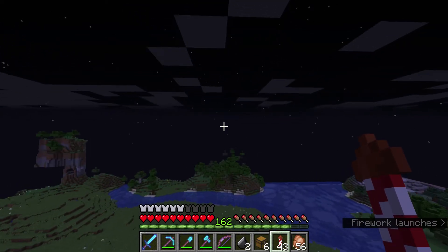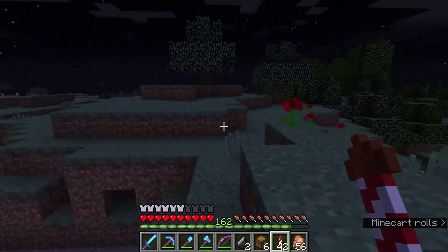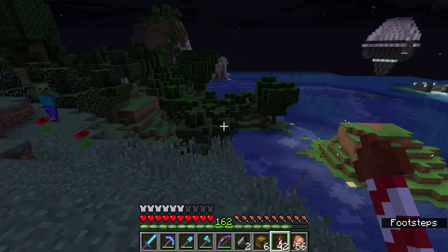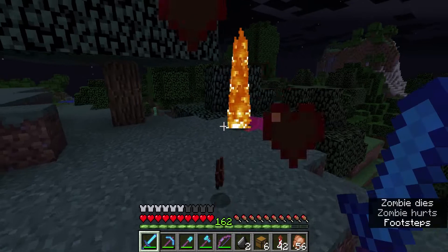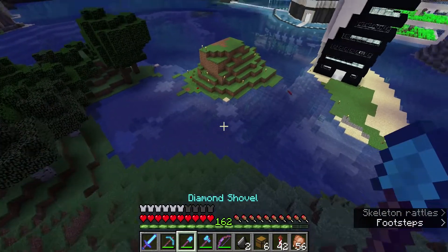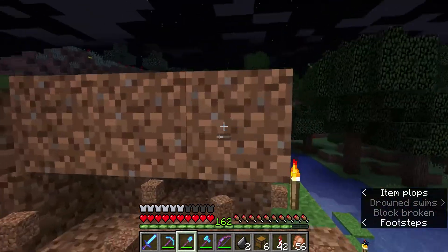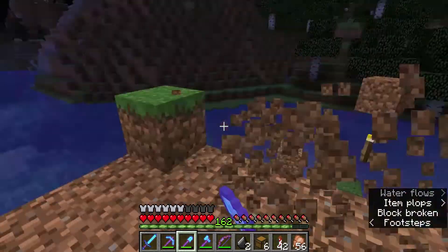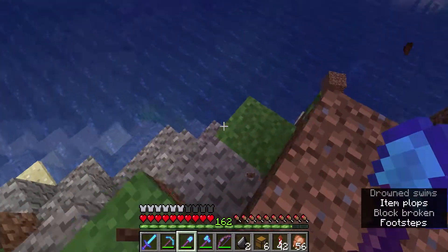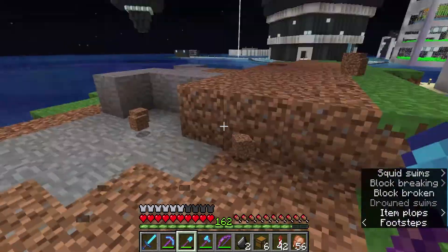I'm looking at this little island here. I also thought about doing it over here on this side, but it's not really part of the area — it's still a concept I'm thinking about. I'm going to flatten it all the way down and start laying some stuff out so we can get this built. It's going to be a fairly simple design, using more concrete. The color scheme is going to be the same — like a white together with a gray and also black, but probably mostly white and gray.